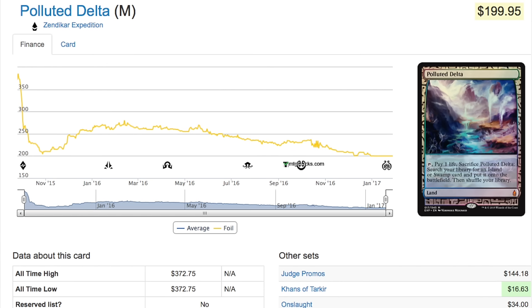Two to three expeditions per case meant even a crappy expedition probably got you there. A lot of boxes were opened and the card went straight down to $200, then back up to around $275, and now it's going straight down again. But it's not the kind of down that's optimistic — this is more of a slow decline, a slow death. It's not going down and up, it's more like demand just isn't there and there's too much supply.